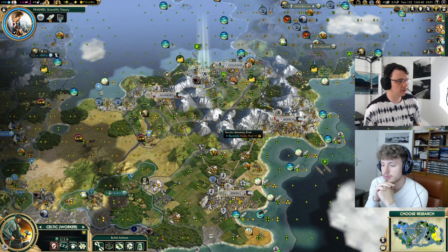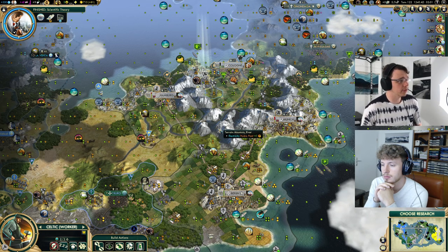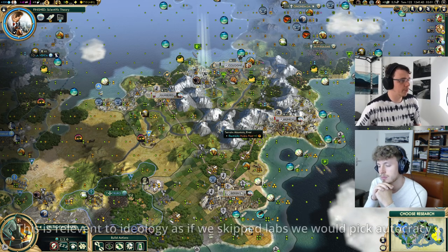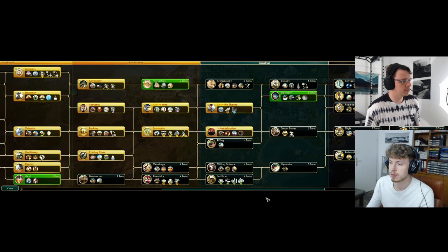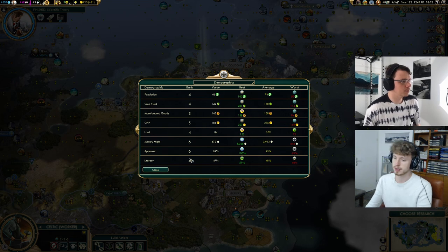We've definitely got a hard choice here — I don't think it's autocracy. We'll be ahead by the time we get there, so we're not looking for espionage deals and we're not commerce. There's one other convergence point: we've got scientific theory now, and the default from here is to head for research labs. But we could consider skipping labs and going for oil. Checking our demos — we're currently second to last. Two people have 46 techs, we've got 47. If we go for oil here we quite possibly lose — so we're just heading for research labs.